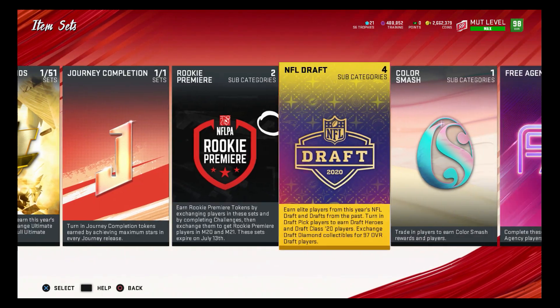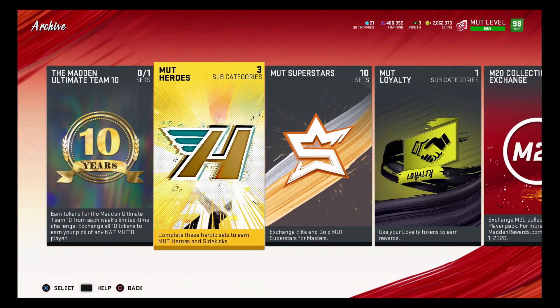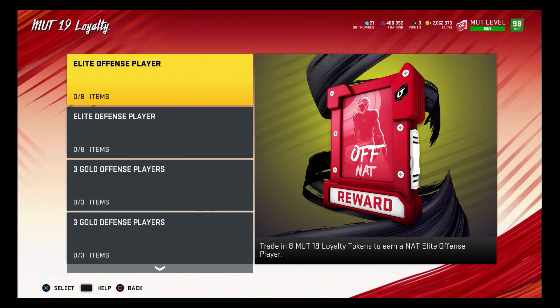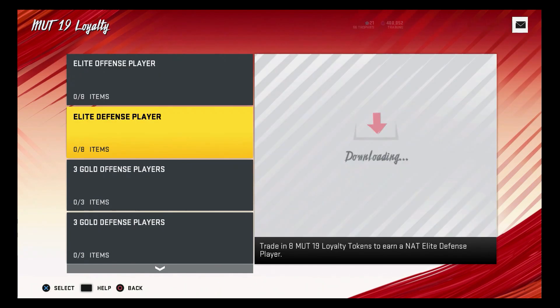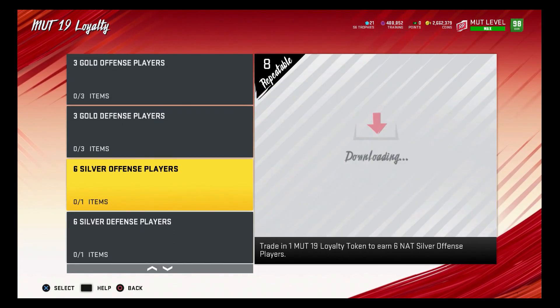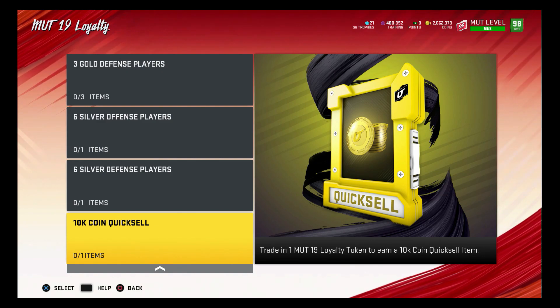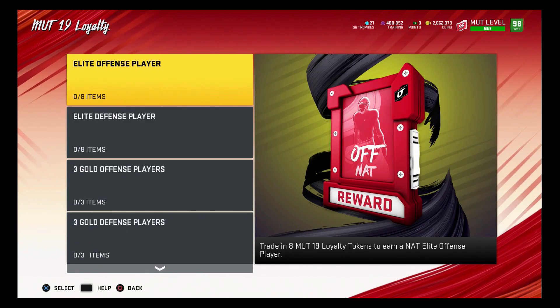Let me check out MUT Loyalty really quick - I forgot it'll turn in tokens. I'm going to try to do as many tokens as possible if they have a MUT Loyalty promo. I believe they should have one, I just don't know when. This set trades in 8 MUT 19 loyalty tokens to earn an elite offensive player - it could be an 87, 85, or 82 overall. I'd just keep spinning these. For the quick sell option, you get 10k per token, so 80k for 8 tokens - but honestly I'd just do the elite players.